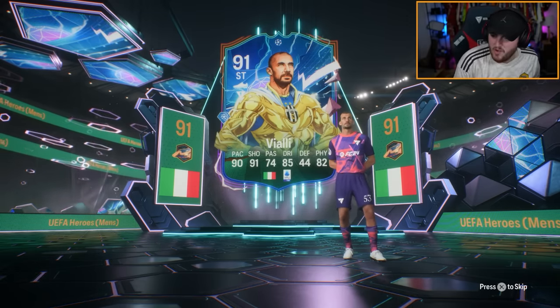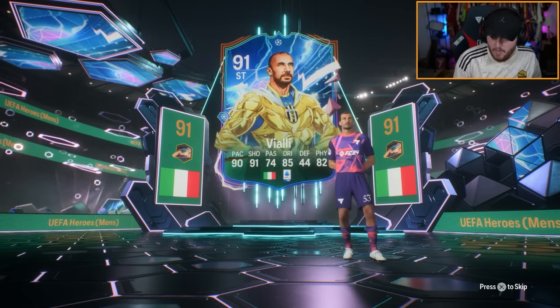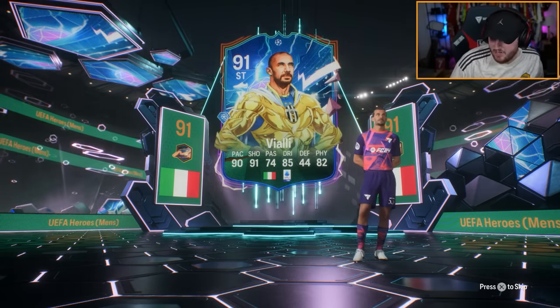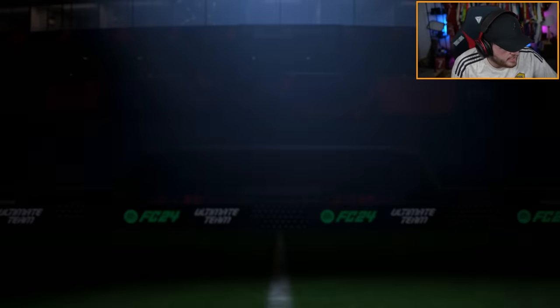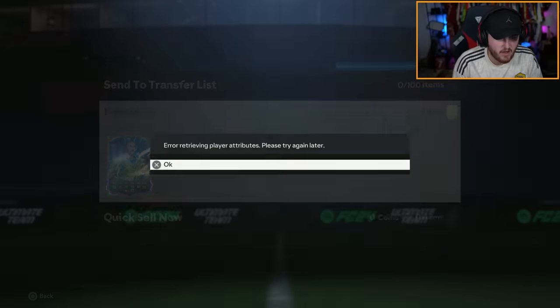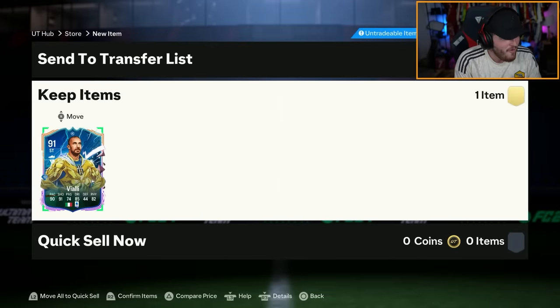I don't know what value this card would have on the market if it was just available in packs. But those stats are nuts, man. Absolutely nuts. We don't know his skill moves or weak foot yet. I've just looked on Futbin for them but I can't find it. Obviously the stats aren't working because he's been released early. I'm really happy with that. Vialli's fantastic, man. Get in there. I'm buzzing about that.